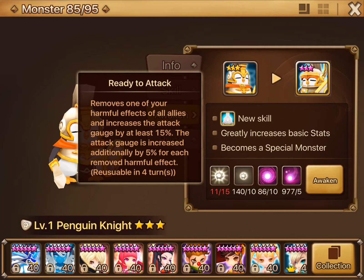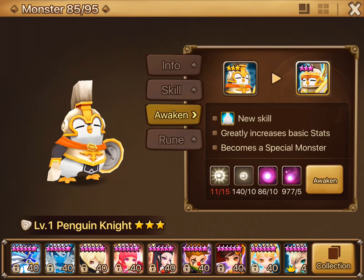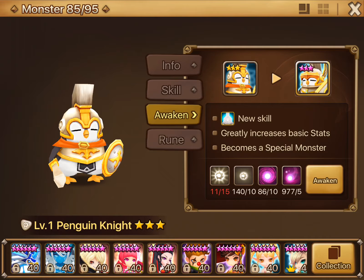So you're looking at an extra 5% per removal. I wonder if it works on himself — if you have 4 monsters and he removes a harmful effect from each, that's an extra 20%. So that's a 55% attack gauge increase for everybody if he removes 4 harmful effects. He might be really good for dungeons where you'll have 5 monsters attacking at a time.